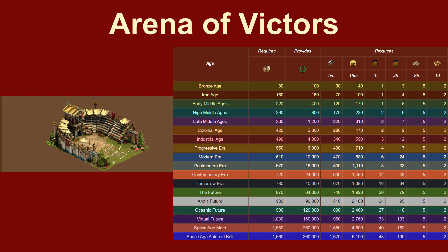Everyone else sells it for 2,030 Trade Coins and 1-3 Gems at the Antique Dealer. The Arena of Victors also is from the 2018 Forge Bowl Event and is a somewhat bulky production building with its 4x5 footprint. It provides either 2 Forge Points per day or 5 Goods of the Building's Age every 8 hours.